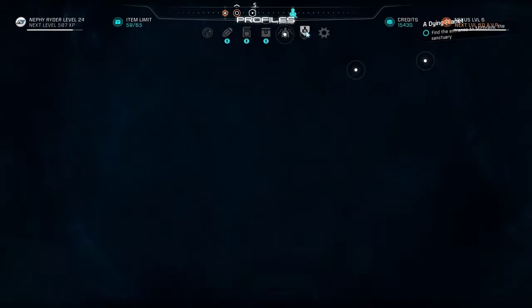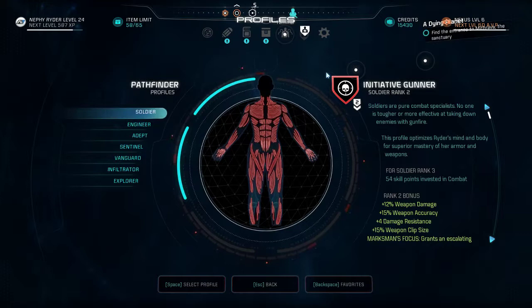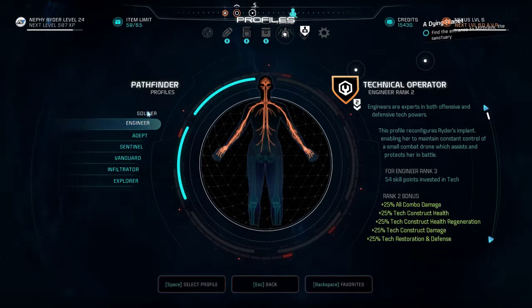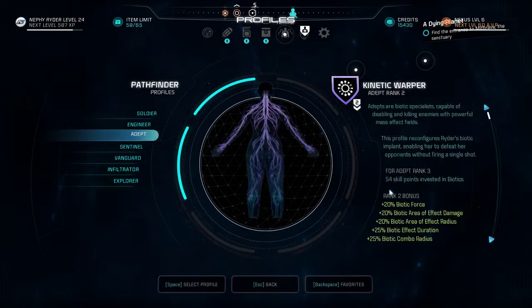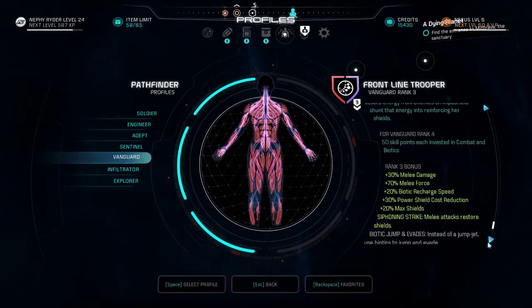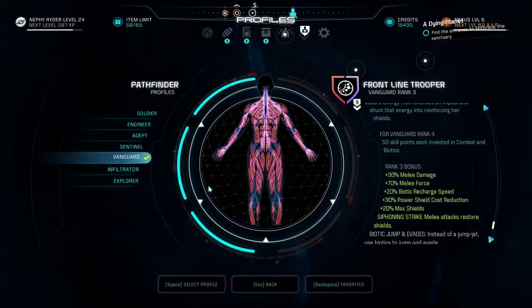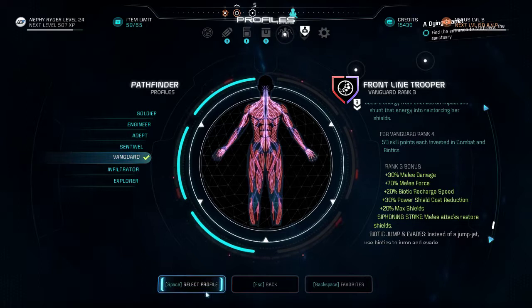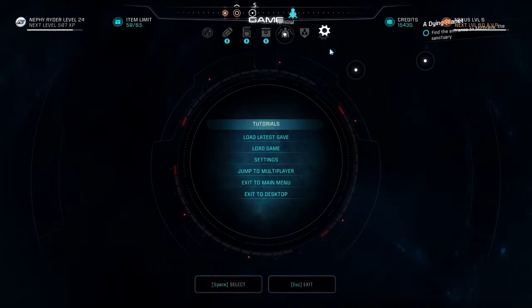Next up are Profiles. As you unlock different skills you unlock different profiles you can switch between at any point. A Soldier profile gives combat bonuses, Engineer gives tech bonuses, and so on — read through them and decide which fits you better. For this area I'm going to use the Vanguard profile — just click on it so there's a tick next to it and it'll change your profile. You can also access your tutorials, gameplay menu, load menu, and settings from here.